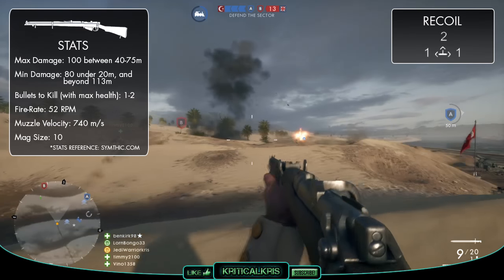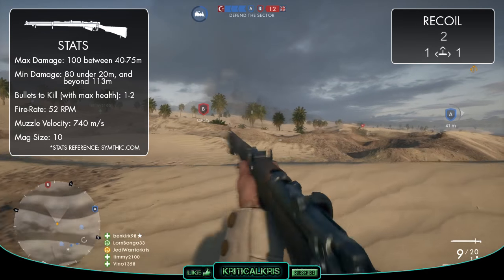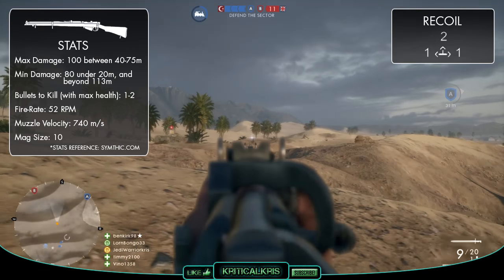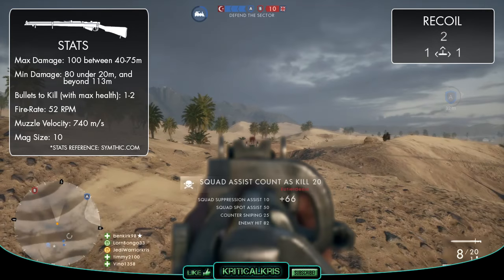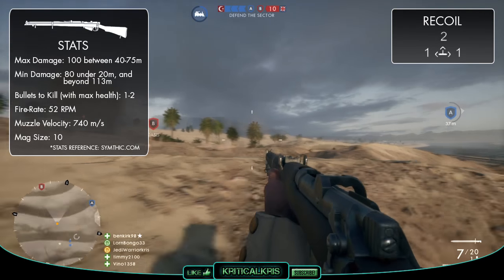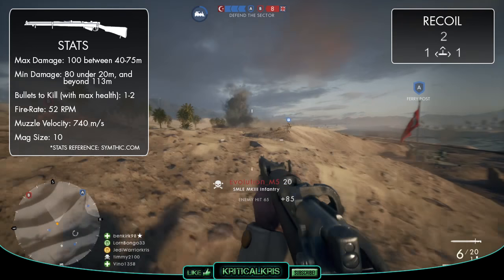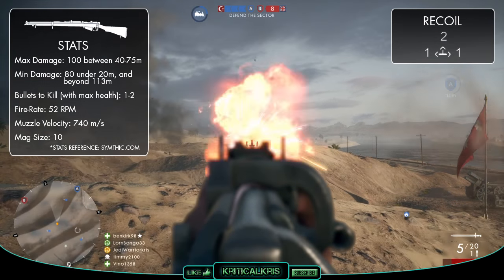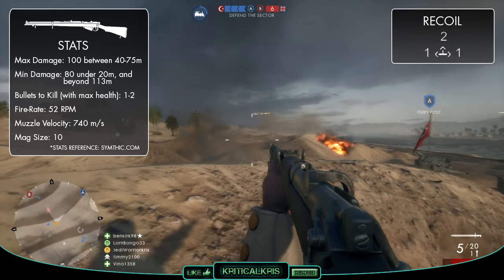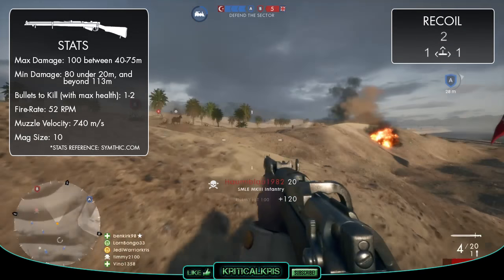So up to 20m, the rifle's going to deal 80 damage, but this is where it gets a bit interesting, as the damage actually increases from here up to 100 at 40m, which puts your enemy in the one hit kill zone. This zone lasts between 40 and 75m away, but beyond this, the damage is going to start to drop off again back down to 80, once your target is beyond 113m. So basically, the gun's capable of killing anyone in one to two bullets, but if you want to put someone down in just one shot, they'll need to be in that sweet zone between 40 and 75m away.